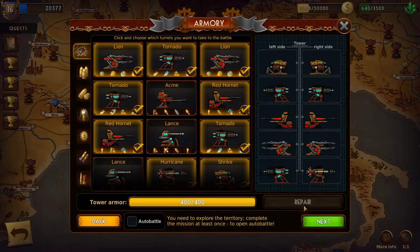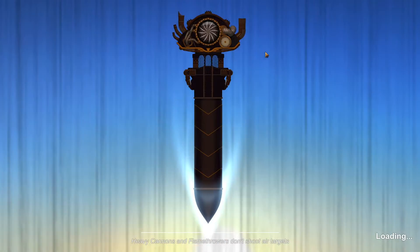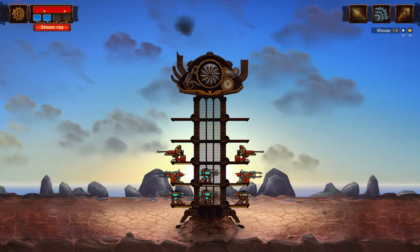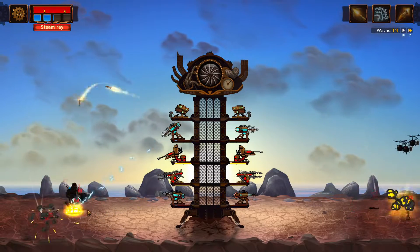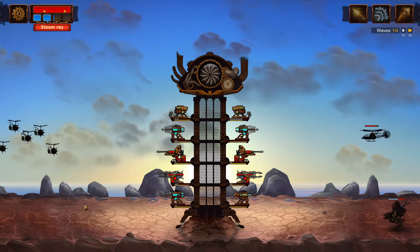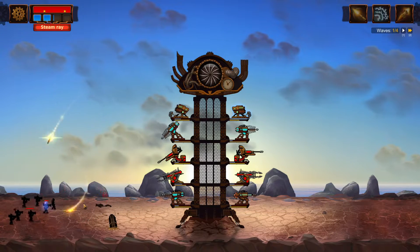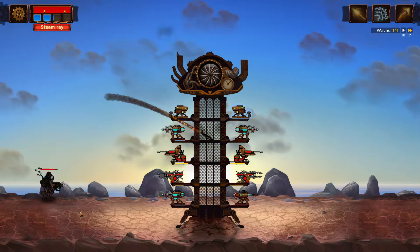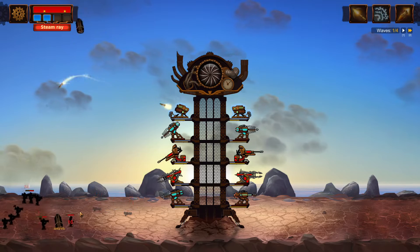The blue ones are challenges. What's this one? You need to explore this territory to complete this. Really? We've never battled this one before. We could lose on this level. Hit it — full speed ahead.